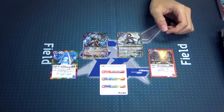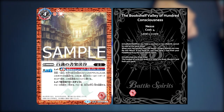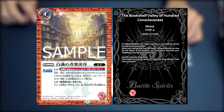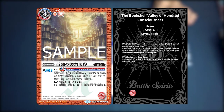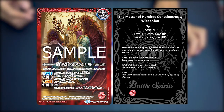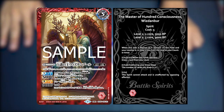Moving on to the next card, we have the Bookshelf Valley of 100 Consciousness. It is an origin family nexus that has a rebirth ability when your count is 3 or less. When your red spirit from family origin attacks, you may flip this nexus. If you do, you may send 1 core from your field or reserve to this post-rebirth spirit. The post-rebirth spirit name is the Master of 100 Consciousness Wisdom Boom. It's an origin and ancient dragon card with an effect: when on rebirth, you can draw a card from the deck. And also, during every start of your draw step, you can draw 1 extra card.